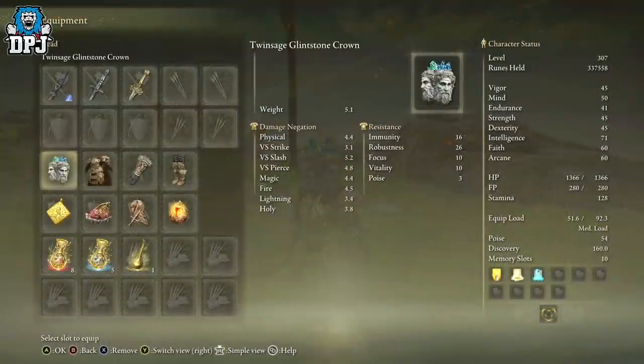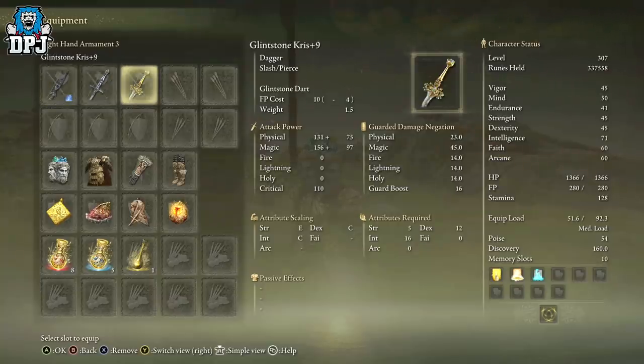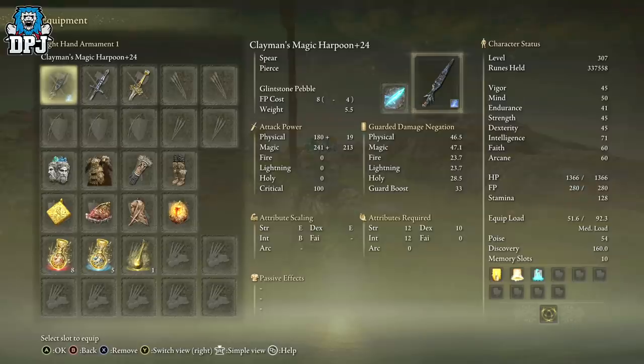So the Ash of War is called the Glintstone Pebble. This is gotten from an NPC vendor called Sorcerer Roger, and I'll show you where you can locate him in a quick second. Now, I've tried this out on many, many weapons, guys, and in my opinion, it works best on the Clayman's Harpoon. If you try this out and have a better weapon, please let everybody else know down below. This requires 12 strength, 10 dexterity, and 12 intelligence. I'll show you where you can get and farm this in a quick second too.